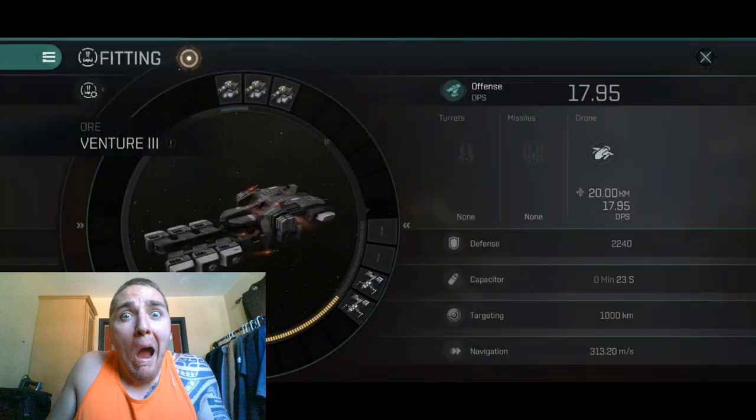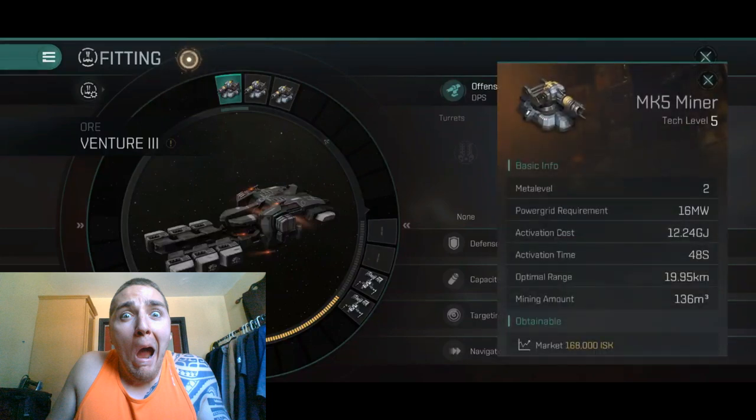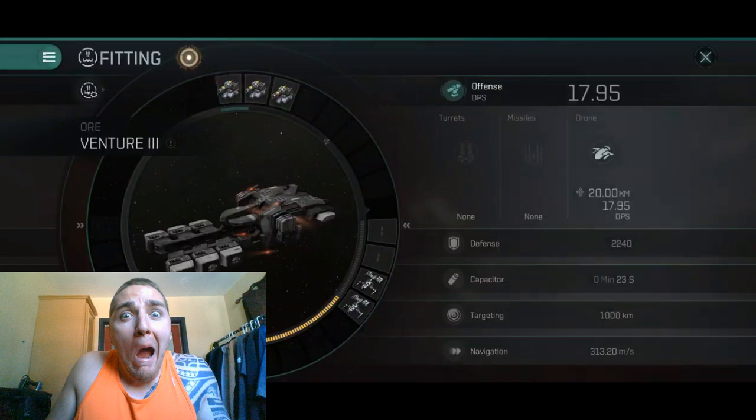I'm going to show you my fittings and how I'm staying alive. The first thing I've got is my fittings — these are just the standard MK5 miners, good efficiency for mining, better than the MK3s. Once I hit tier 7, I'll get the MK7s or maybe switch to strips. But as far as survivability, we don't care about those.